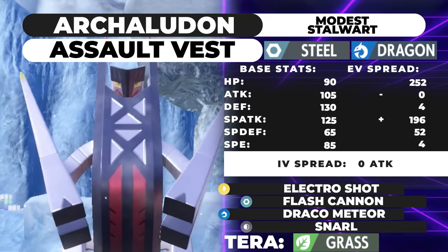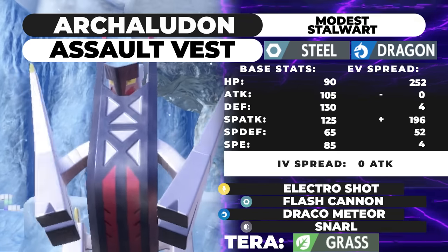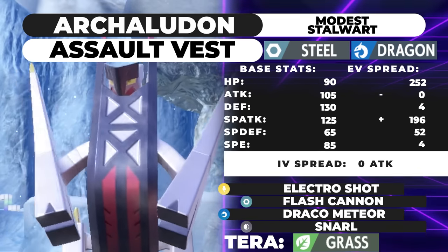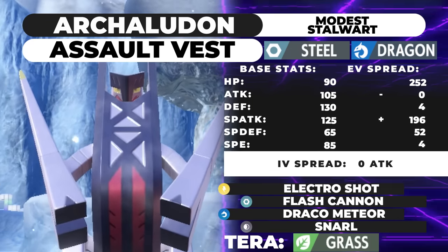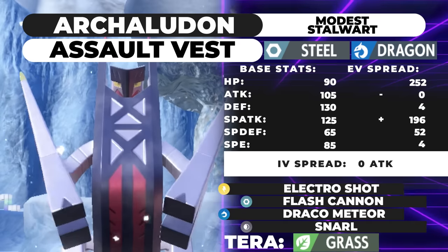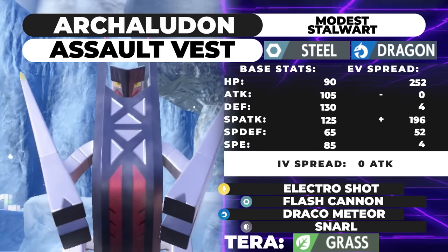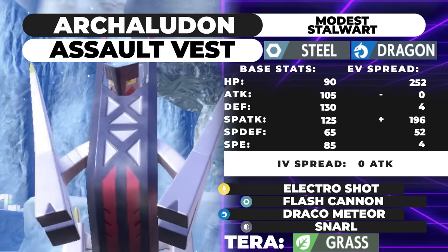I'm running Terra Grass on this set, though you could justify running Electric Tera for extra damage. Grass keeps the resist on Urshifu while removing your Dragon weakness, and you're immune to Spore and Sleep Powder, as well as Rage Powder from opposing Amoonguss. That doesn't matter much since we're running Stalwart — it's mostly just for Sleep Powder. You also gain a Ground Resist, which is pretty nice for your Steel typing.